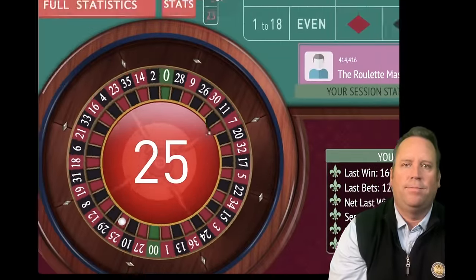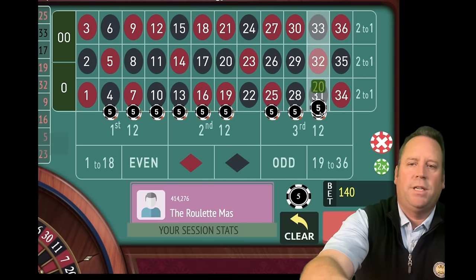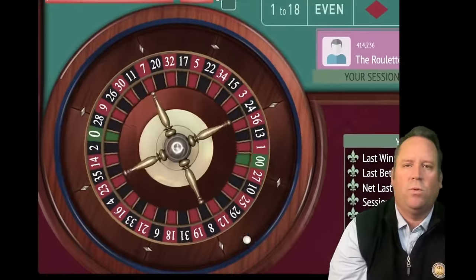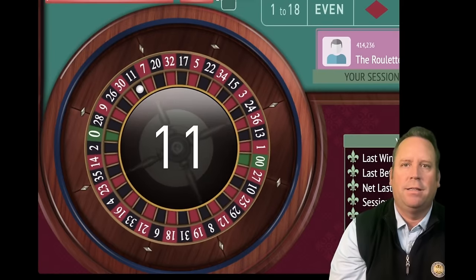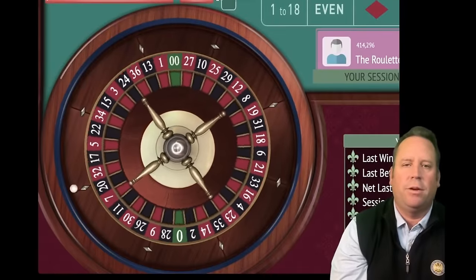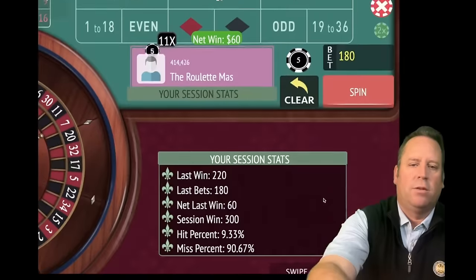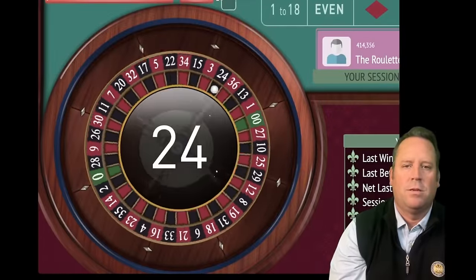That's a 25 red — that's a loss. So we're going to see where we're at. They're at $15, so we're going to add the 25 street, bring it to $15, and then add a unit to all of them. Let's go ahead and spend — $180 total bet. Ten minutes in now out of 15. That's 11 black — that's a nice $60 win, we're up $240. Let's re-bet and spend since we're not in session profit. That's a 13 black — that's another win, we're up $300 again.